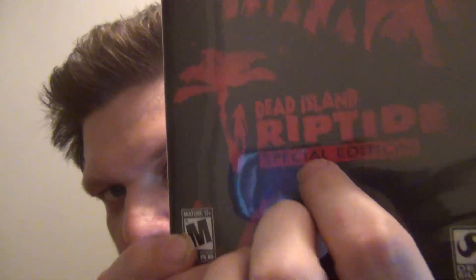It's the special edition, so you get stuff inside. Let's open it. I have to take out the manual first because there are codes in there. Here's the game, and the manual is just like one or two pages.